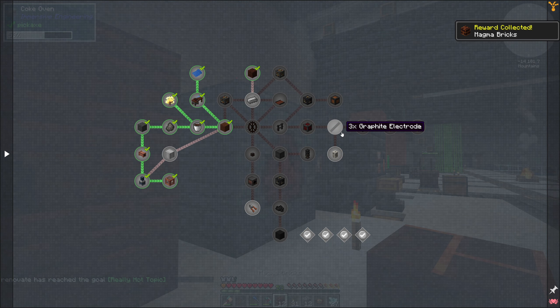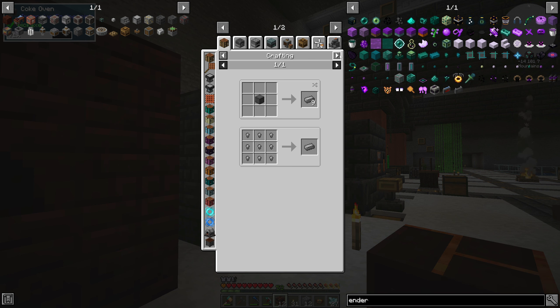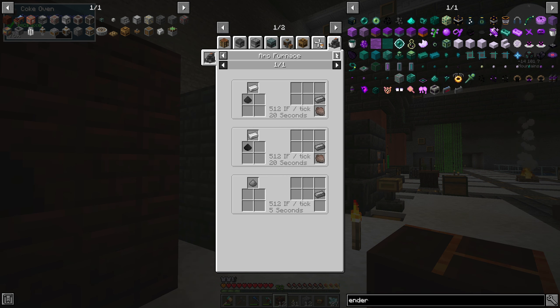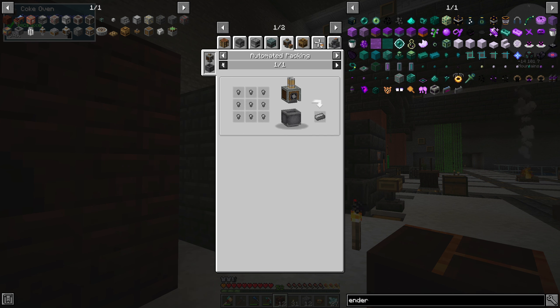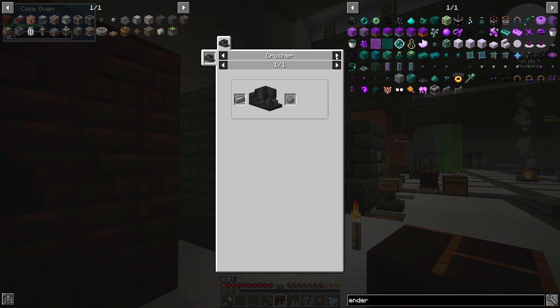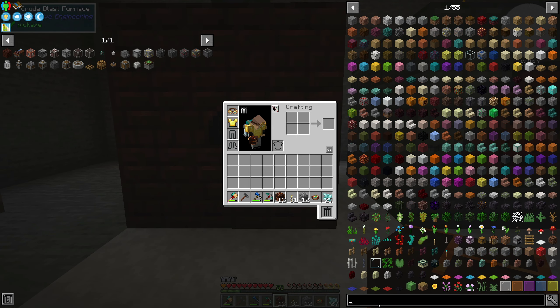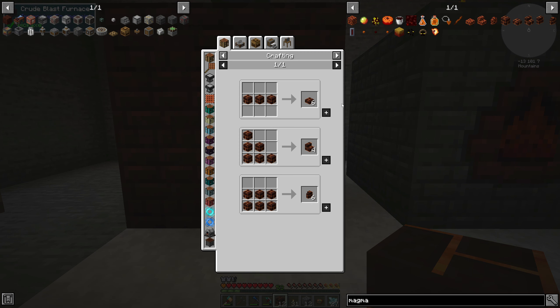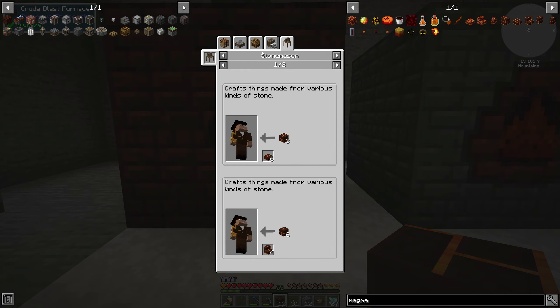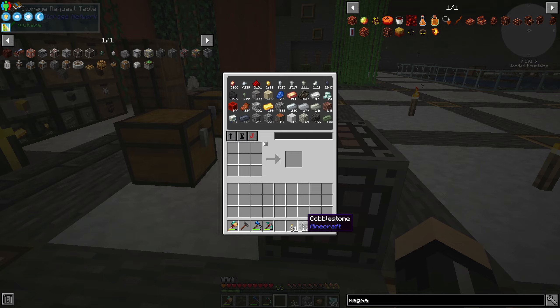We got our rewards - magma bricks. Let's click and get our rewards. I'm not quite sure why we needed magma bricks, but the coke oven is going to create steel. Steel is a bit expensive: three iron for one steel from the arc furnace. We need coal coke first. Do the magma bricks do anything useful? Looking it up - they're just for looks. Maybe we can use them for something, but I'll just store them in here for now.